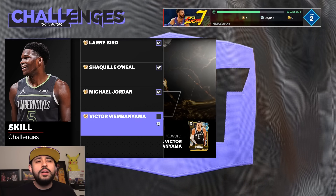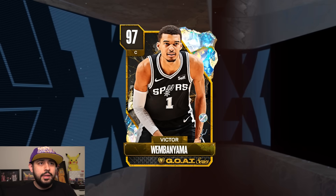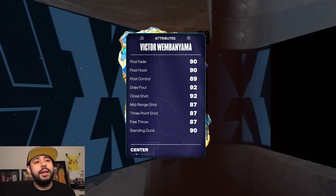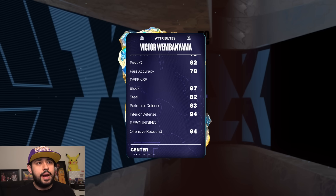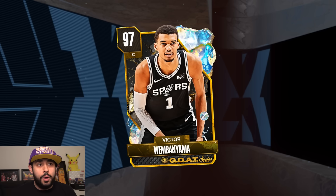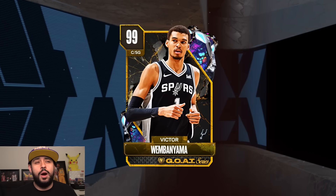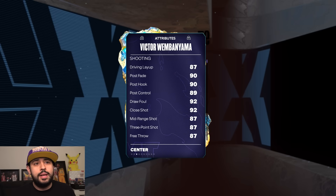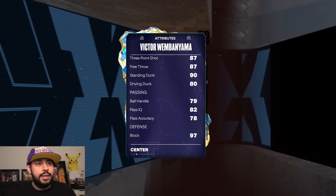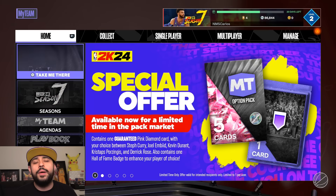They still have the free Michael Jordan, free Shaq, free Larry Bird, but there's still more. Victor Wembanyama's galaxy opal — they did update his release to very quick, so keep that in mind. He's definitely better than his pink diamond but stats are similar: 87 three-pointer, 80 driving dunk, 83 perimeter defense, 94 interior, 79 speed. Give him a diamond shoe and your coach boost and you'll be fine. He's a free seven-foot-four. He's like the pink diamond except with better animations and a very quick release timing — that's the most important thing. If it's free, it's for me.